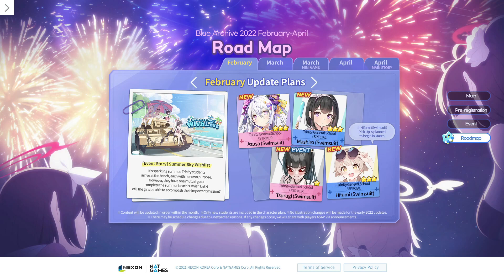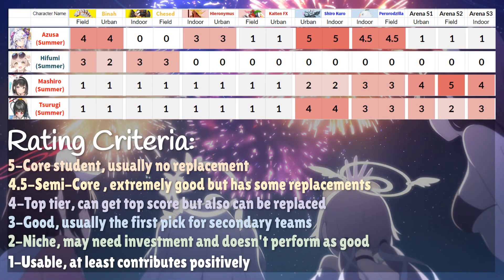First batch is Azusa, Mashiro, Tsurugi, and Hifumi. Azusa and Mashiro's swimsuit will be on the limited banner. Tsurugi is obtained through the event, and Hifumi is non-limited — her banner will drop after the event limited banner. I listed out each character's area of expertise on screen, pause and read them if you want. Basically, summer Azusa is the one you want if you only have the budget for one. She is a god tier blue damage dealer and has a defense reduction that is stackable with others, so she's great on raid bosses.